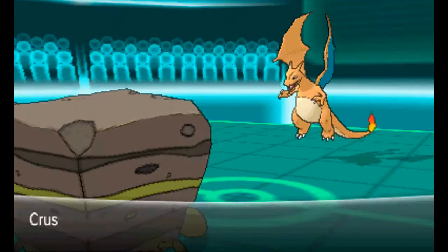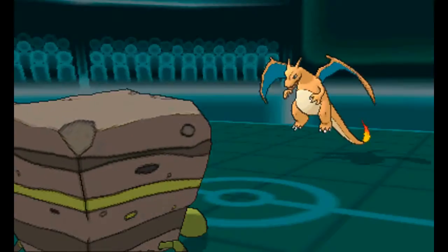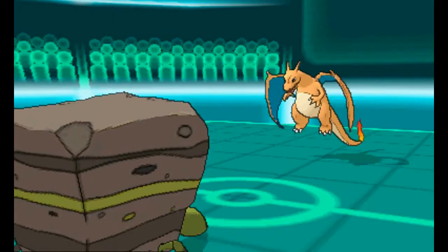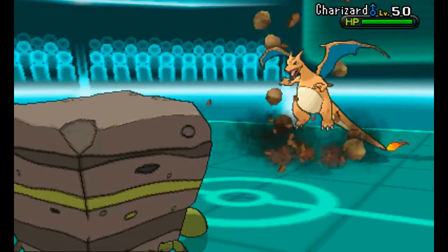I'm going to get all of my stats boosted. Unfortunately I do get my defenses dropped, but I do have that White Herb, so naturally none of my stats were dropped. Of course I outspeed this Charizard and finish off with a Rock Slide.